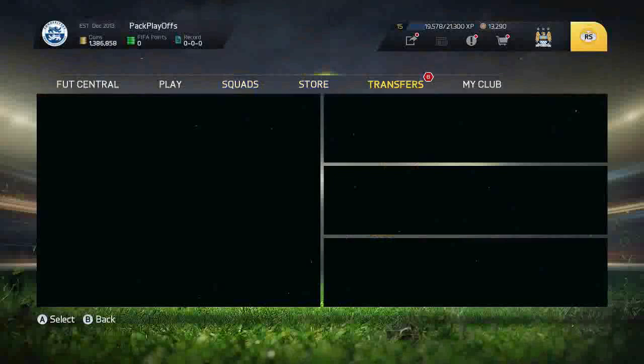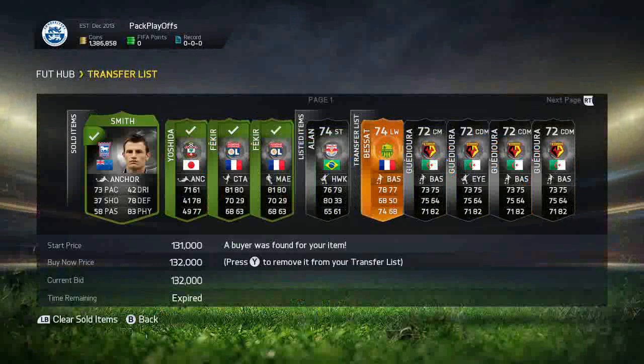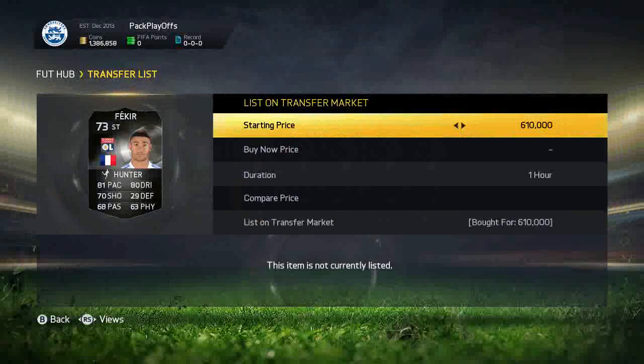We check Fekia's prices and we've got 1.3 million, which means the players have sold. Both Fekias did sell and as you can see the cheapest was now $830k and the next cheapest after that was $845k. Our two Fekias sold, Yoshida sold, Tommy Smith sold, and we got another Fekia for around $610k.